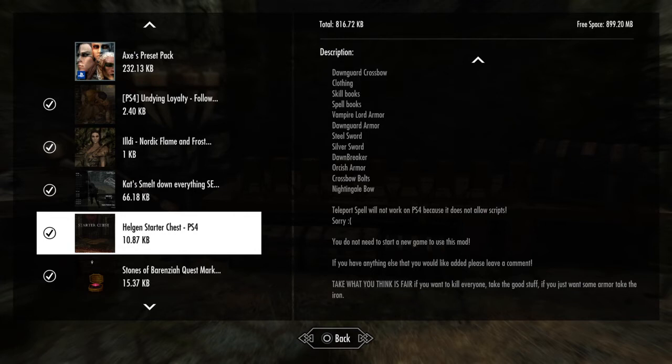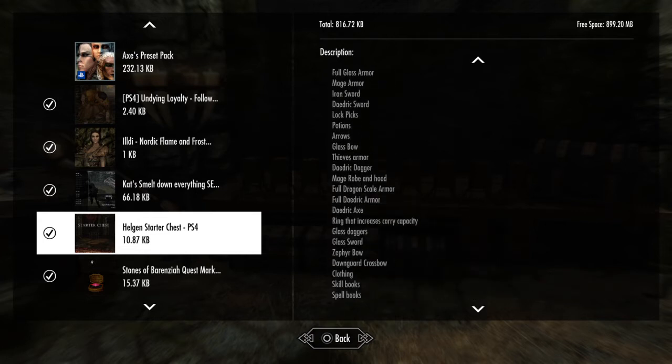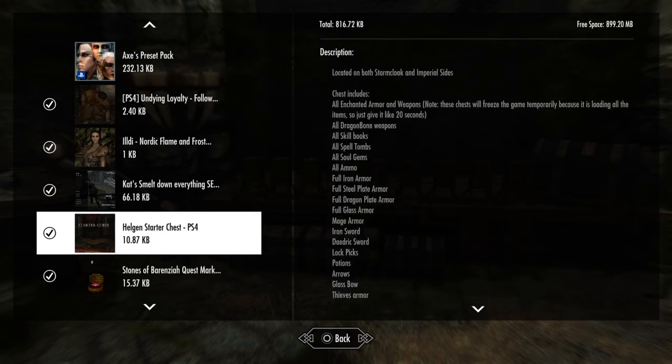Take what you think is fair. If you want to kill everyone, take the good stuff. If you want some arrows, take the iron. They are located on both Stormcloak and Imperial sides as well. Whatever you want to do with it, I leave that up to you. And don't forget — don't try and take everything or you will probably crash your game.